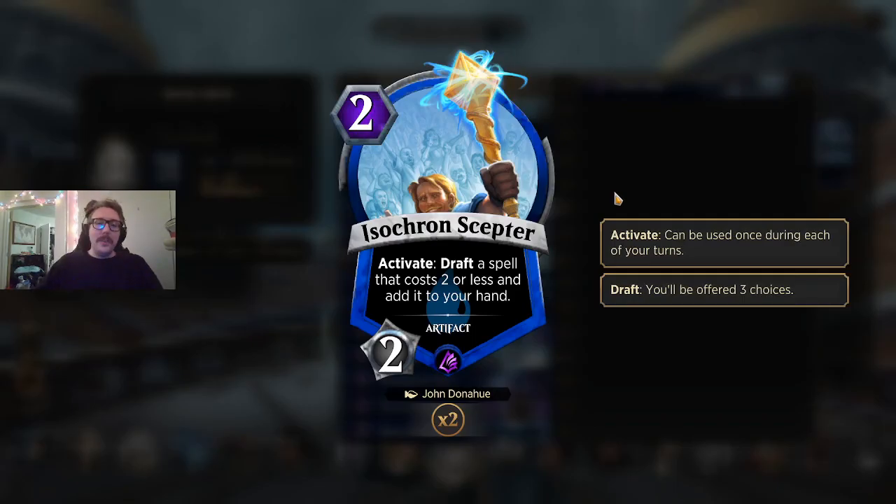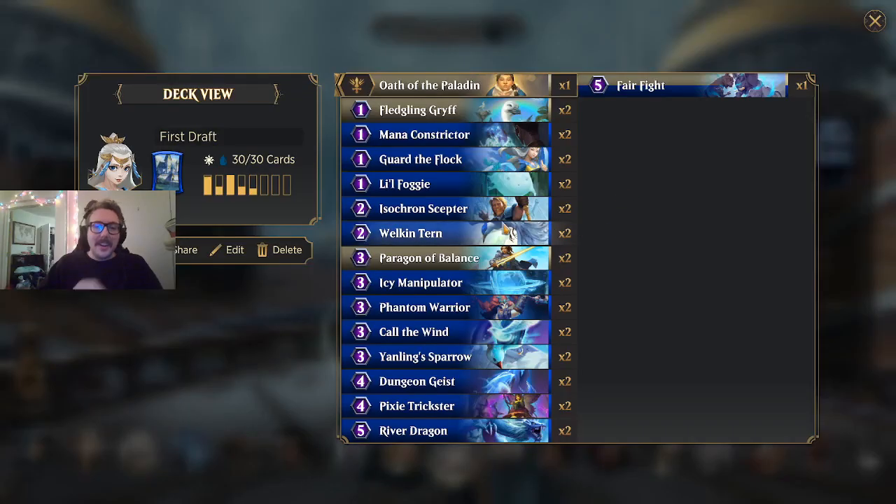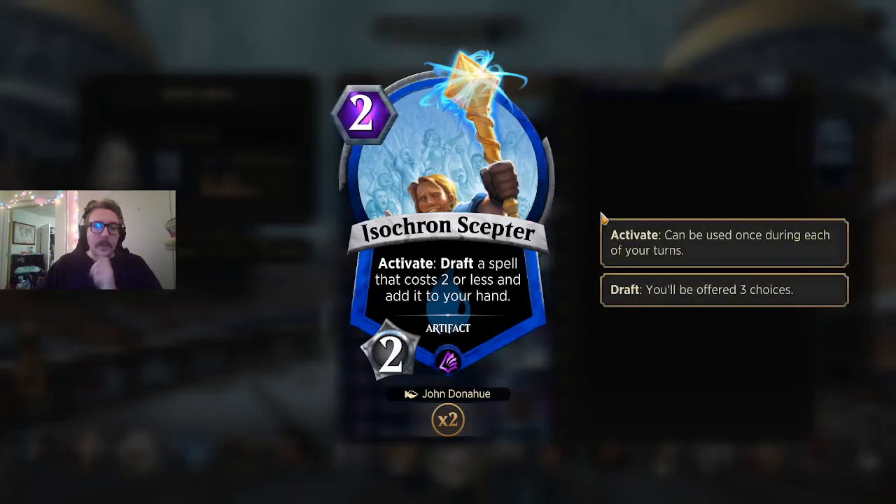Isochron Scepter is the first reference to Tolarian Academy. It costs 1 when we play it as the first artifact in our turn — not 2 — and it's going to draw us 2 cards. That's why it's there: sheer card advantage. If it allows us to get removal spells that help us, sometimes it'll get us something we really need. Overall, having raw card advantage for a small price can be pretty powerful. This is definitely experimental.